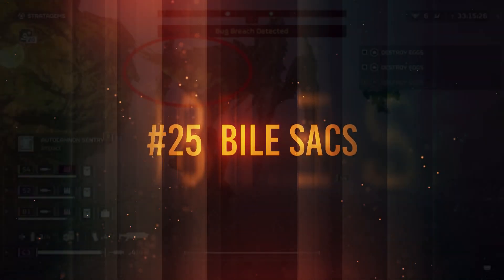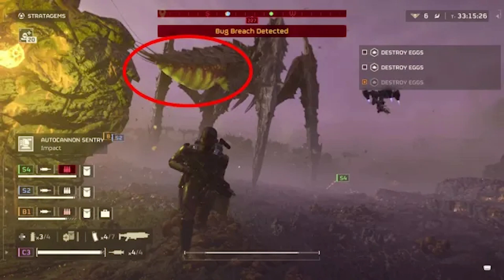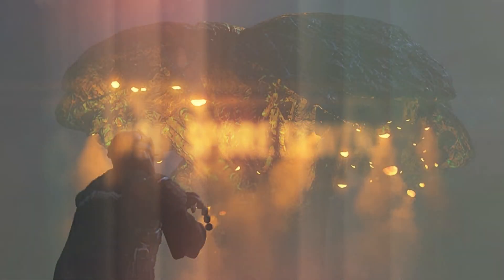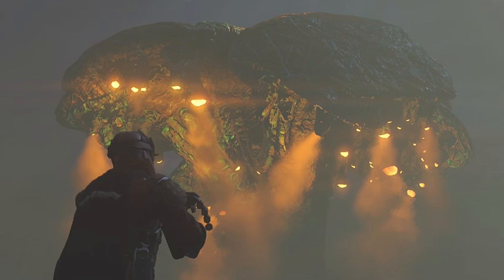Number 25: shooting out the stomachs of bile titans actually stops them from spewing bile. Number 26: ultra samples are most commonly found around the spore sewers if you're doing a bug mission.